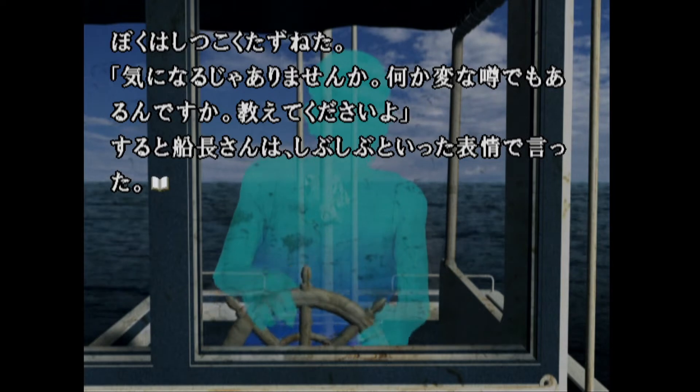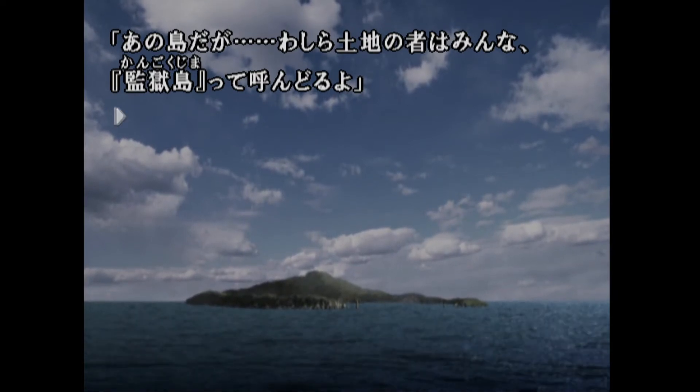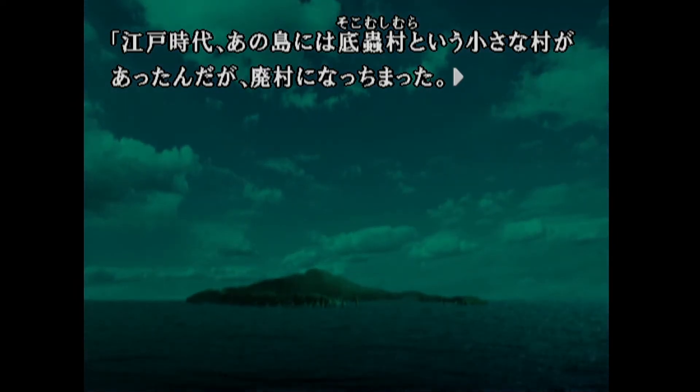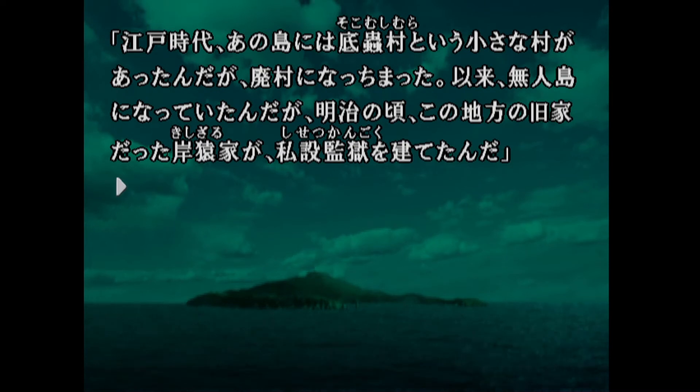The look on the captain's face changed significantly. 'You know this island? All the locals call it Kangokujima - Prison Island.' 'KANGOKUJIMA - what a strange name.' 'During the Edo period there was a village called Sokomushimura, a small village that has now fallen into disrepair. Ever since then no one has lived on the island. But during the Meiji period, a landowner by the name of Kishizaru decided to build a private prison on the island.' 'A private prison?'